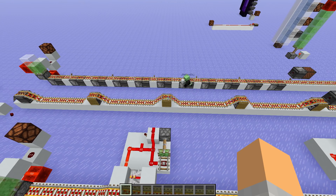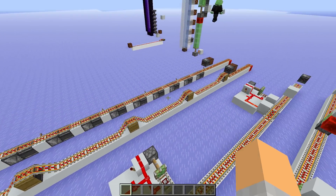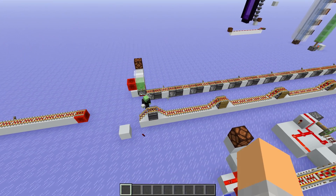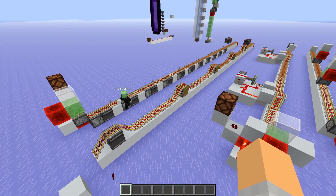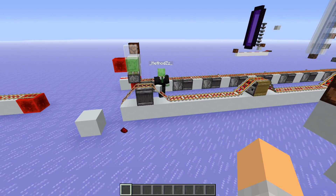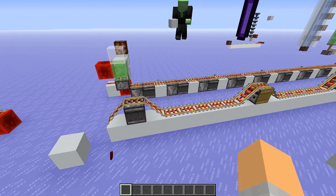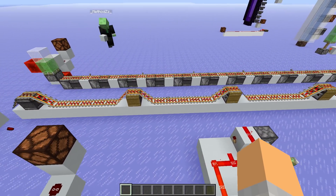Due to update order - since our input signal came from here - the first rail that updates is always the last one in the line. So technically if you put command blocks on every rail here to detect them, and every command block says one, two, three, four, five, six, seven and so on - this rail here in the back is the one that says one; this is the first rail to update, always the furthest away from your power source. And the observers are always seven blocks in between them.